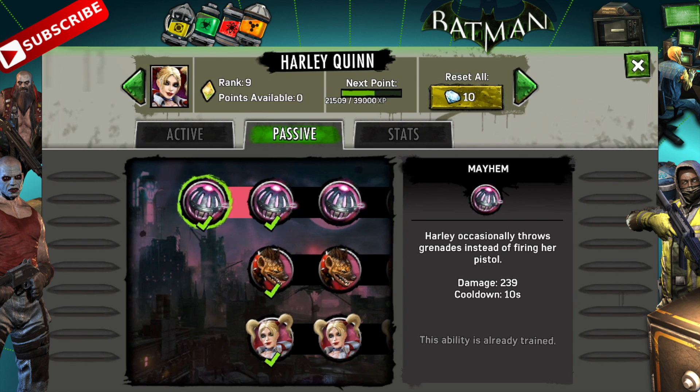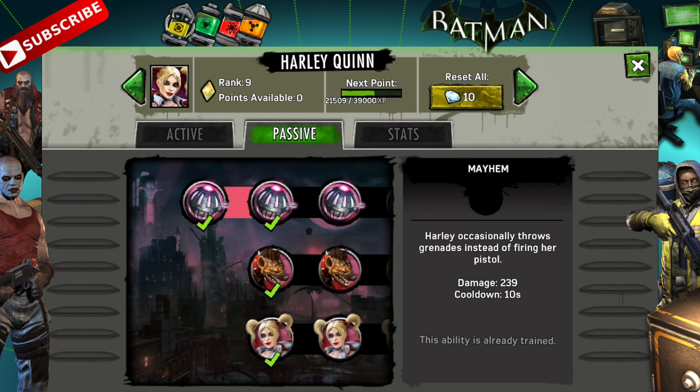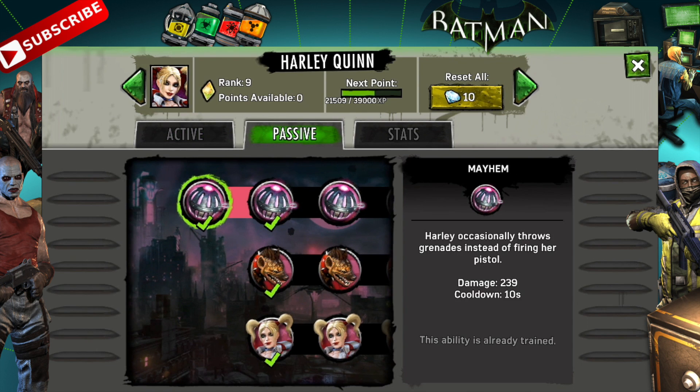So she launches a grenade — this is not the Jack of Hearts, this is an actual grenade doing significant damage: 239 damage. This is why they say she deals massive damage. It's not her sawed-off shotgun; it's things like Mayhem and the Jack of Hearts doing that damage. This is on top of the DPS she's already doing, so occasionally instead of firing her pistol, she throws a grenade.